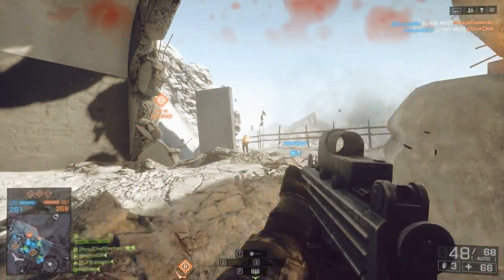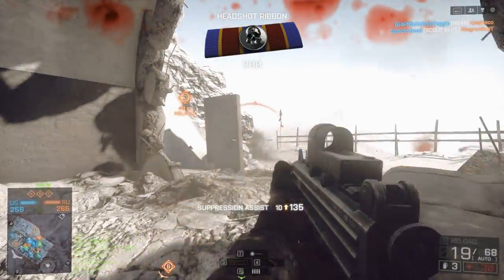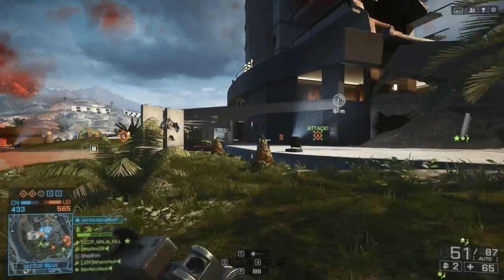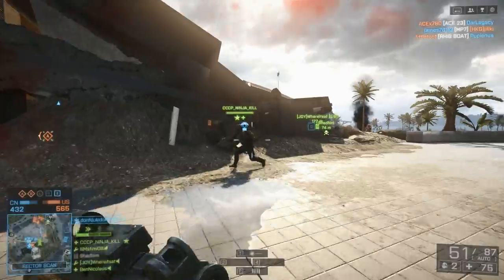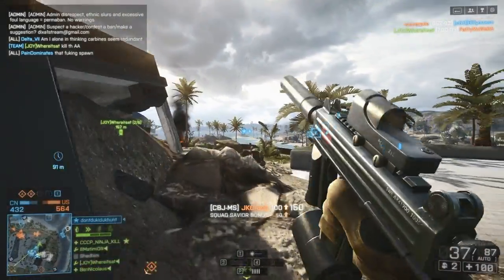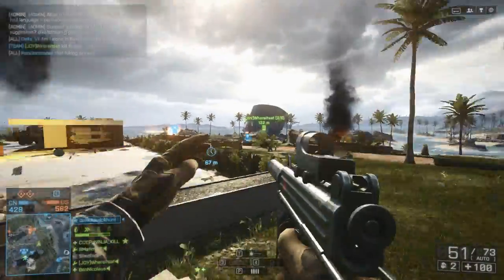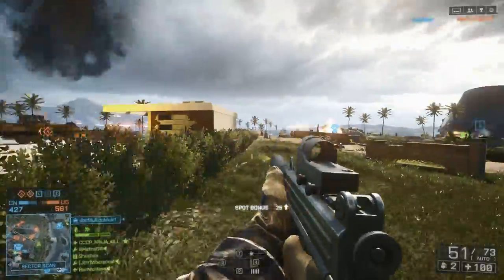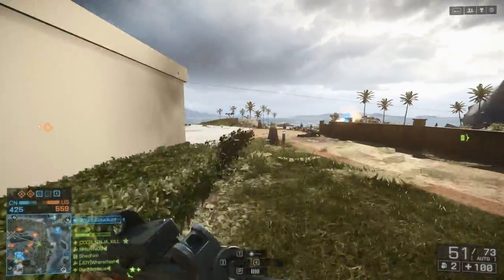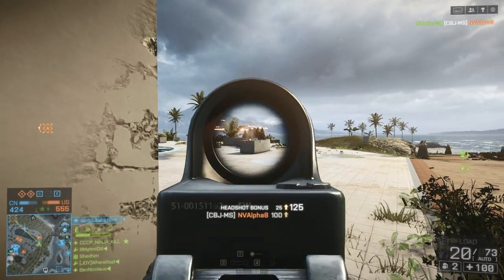As for its reload, it's got a short reload of 2.4 seconds and a long of 3.3 seconds — not awful, but definitely not its saving grace. It does have 51 rounds in its magazine, and if you can take advantage of those 51 rounds and catch people by surprise, this weapon performs very well. You'll see throughout today's video that when I sneak around and play the stealthy game, I'm able to take advantage of the weapon and go on some pretty impressive killstreaks.